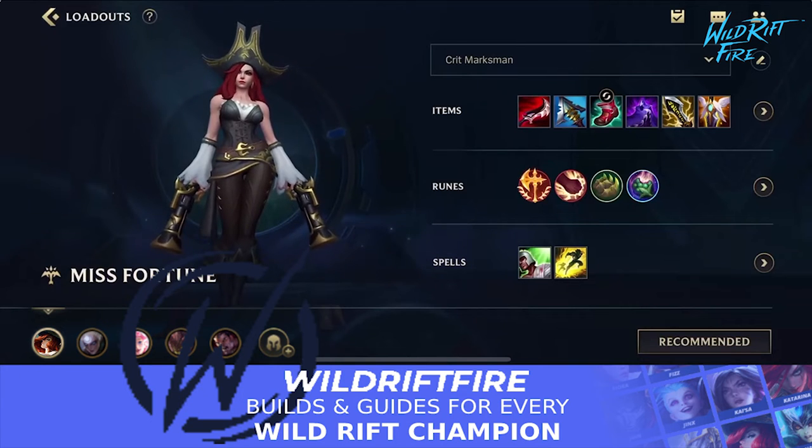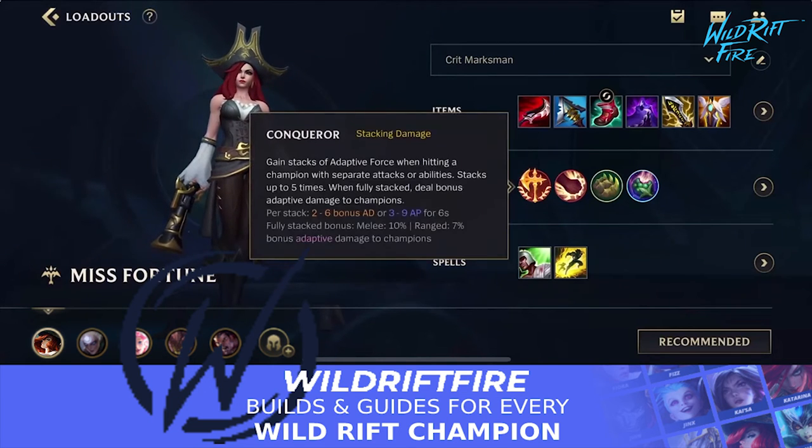One thing to note with this build is that you struggle a lot with mana — that's why some people build Manamune. However, I feel Manamune is a bit too slow; Miss Fortune wants to get that early power spike as soon as possible. If you get Dusk Blade early and your Grudge, and you can land the Curse of the Sad Bullet Time — which is the name for the Amumu and Miss Fortune ultimate combo — it can do a lot of damage.